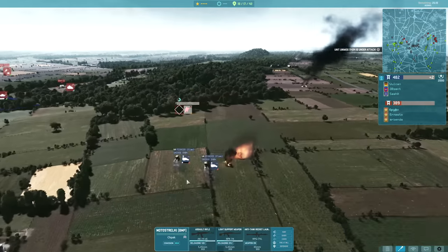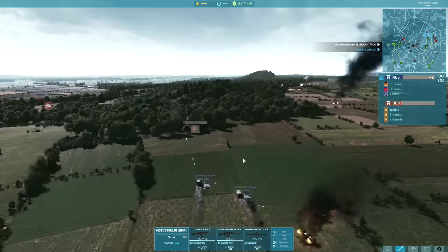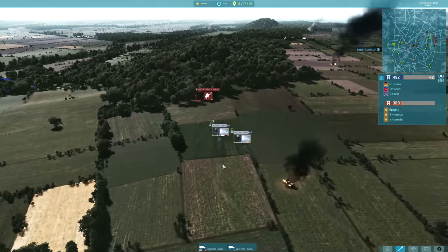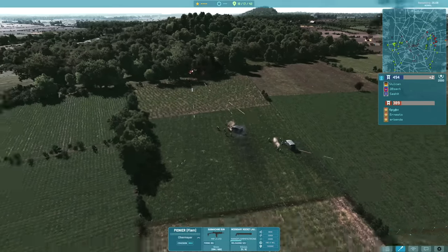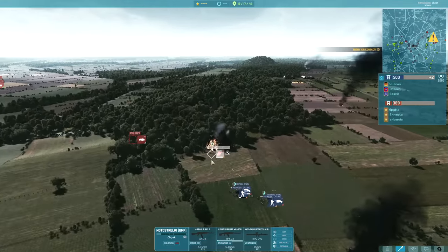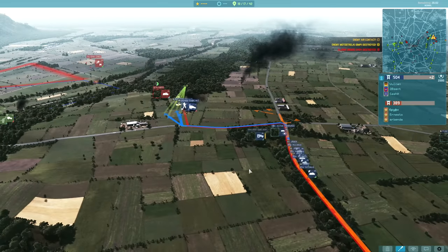Meanwhile on the left, the Motostrelki BMP managed to kill off two of my transports that we'd already unloaded, which was really bad on my part. But I managed to get the other two Pioneers out, and with their hand flamethrowers I'm able to engage the Motostrelki nicely and kill them off very quickly indeed.